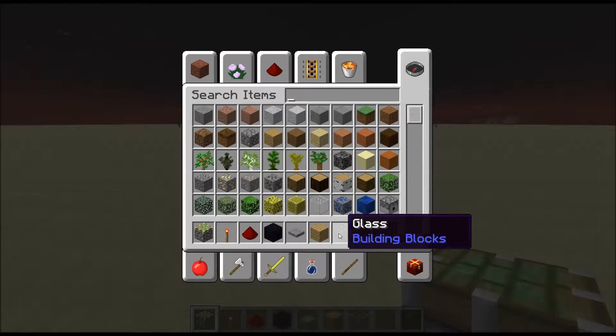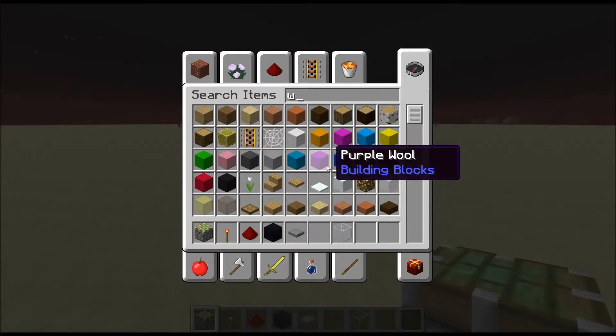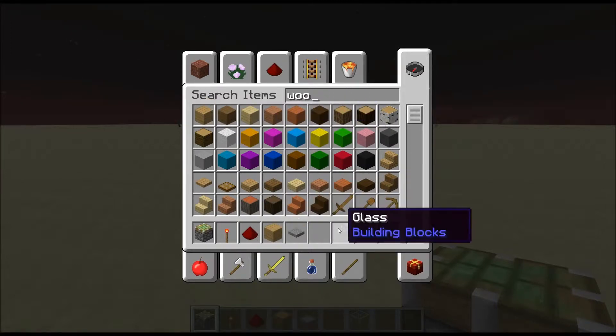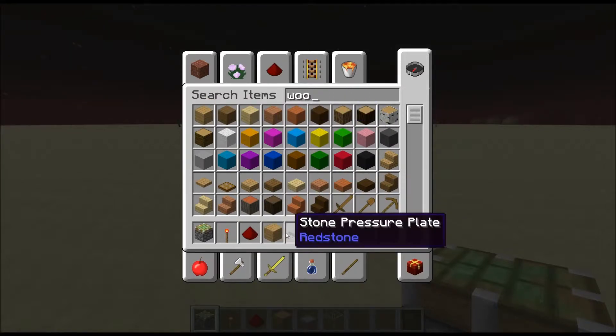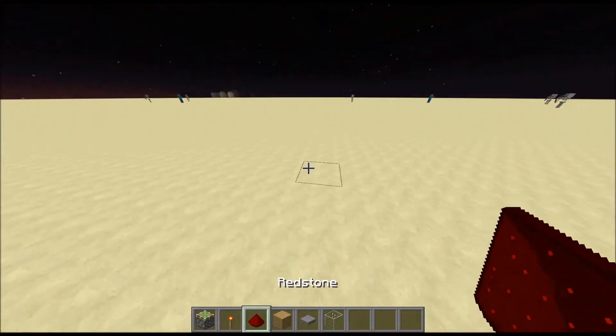Four blocks of your choice — I'm going to be using glass — and then 64 blocks of your choice, and then you'll need four pressure plates.